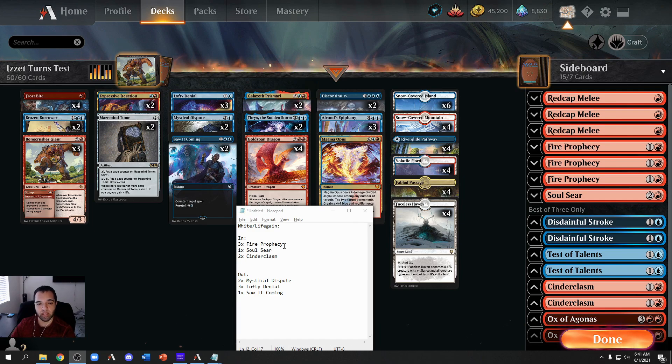Next we have the sideboard guide for White — both White Aggro and White Lifegain. Bring in three Fire Prophecies, one Soul Sear, and two Cinder Clasms. Fire Prophecies, Soul Sear, and Cinder Clasms are all removal — we need to remove their creatures before they can put too much pressure on us. The good thing about Soul Sear is it destroys indestructibility, so it goes around Selfless Savior.